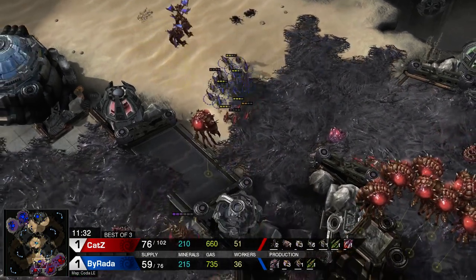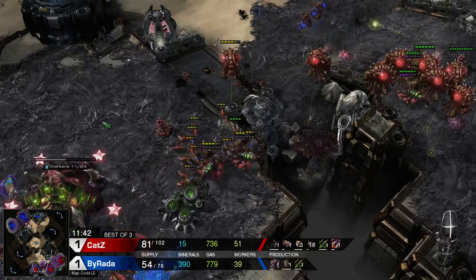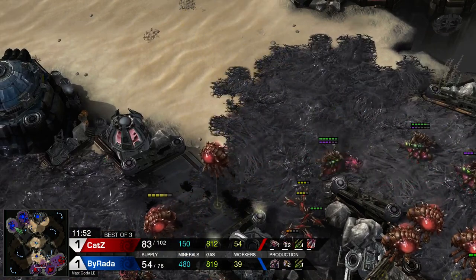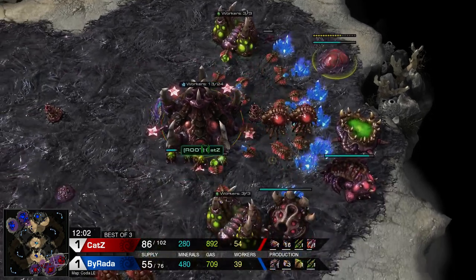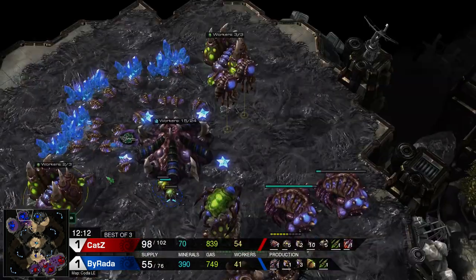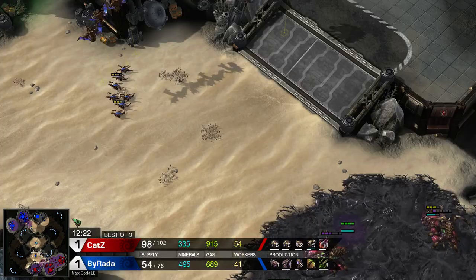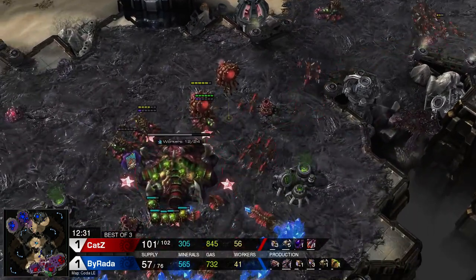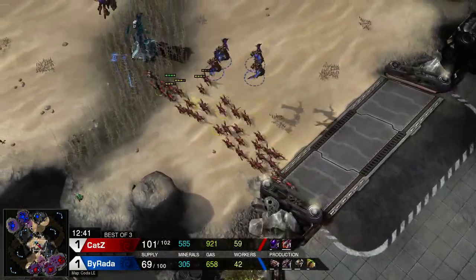Cats right now has to defend, but with two queens — actually six total coming — and zerglings out of the hatcheries, it should be absolutely enough for Cats to hold on. Cats going straight into the infestation pit though — I'm not a big fan of this. He saw the roach warren and the double evo; he should know he doesn't even need infestors at this point. There should be no more than like five mutalisks — they wouldn't even tickle a roach. He should just focus on superior roach numbers and go for a frontal engagement.